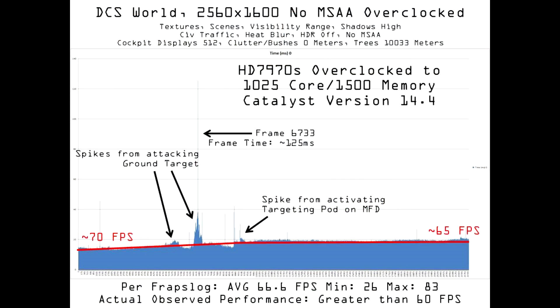Fraps seems to want to tell me that everything is well. Average FPS is decently above 60, minimum FPS is better than any other run yet recorded in this series, and the spikes previously observed during ground target engagement and activation of the air-ground mode on the right MFD are muted. But as I look at the frame times after activating air-ground mode, I'm troubled. Though average FPS is well above 60, the frame times graphed here would support an average FPS of around 53 to 54, certainly lower than 60.